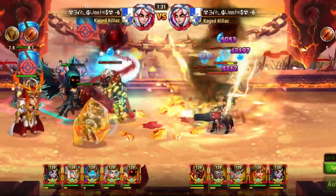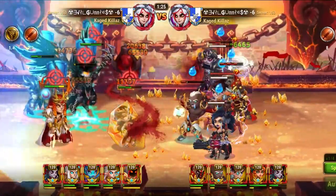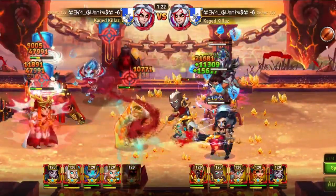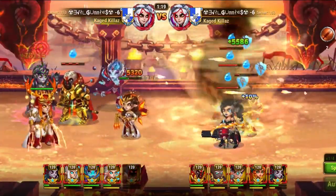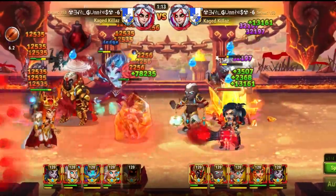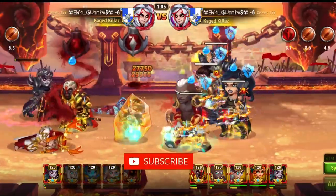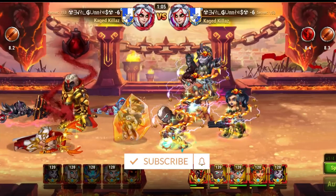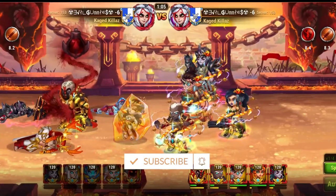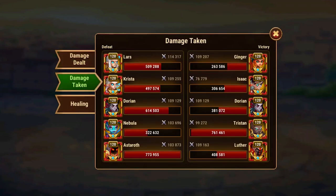Let me recap quickly. Hero placement is necessary to keep in mind when adding Dorian. Dorian works great with area-of-effect damage dealers as compared to single-target damage dealers. And make sure adding Dorian gives you more advantages than disadvantages. That's it for today guys — give this video a thumbs up if it was helpful, and click subscribe and the notification icon so you won't miss my upcoming videos. I'll see you in the next one. Take care and bye.